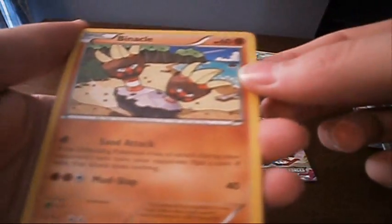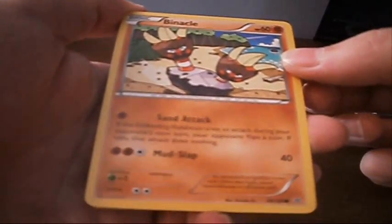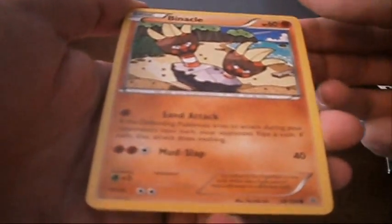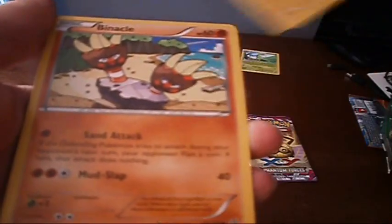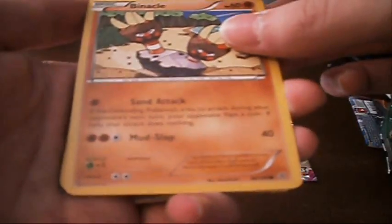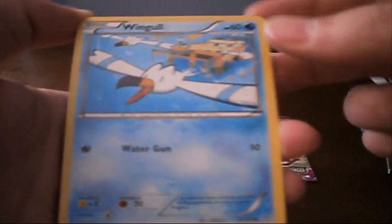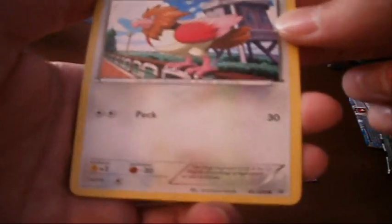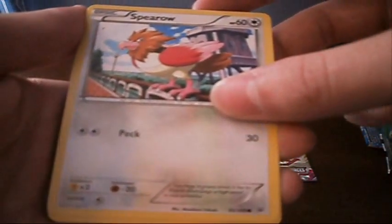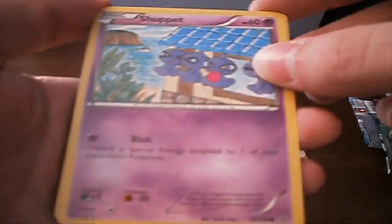It's a Binacle. What's he got going on? Sand Attack — flip a coin, and if the defending Pokemon tries to attack during your opponent's next turn, your opponent flips a coin; if tails, that attack does nothing. I feel like that's just a much more obtuse version of the same attack. And he's got Mudslap, does 40 damage. Not super good. Next, we got a Wingull. We got a Pelipper — he's got Water Gun, very cool. I like Wingull. Next, we got a Spearow. Spearow's got Peck, does 30 damage. Not a lot to say about a lot of these guys.